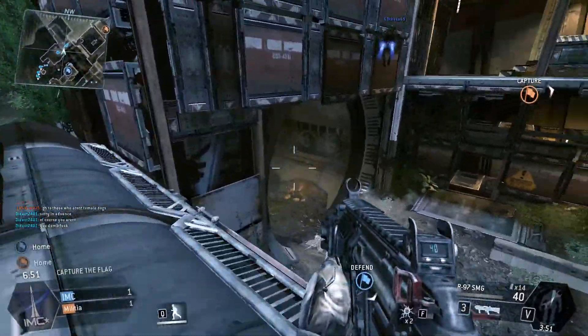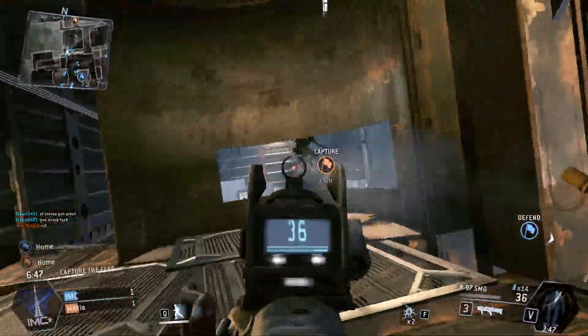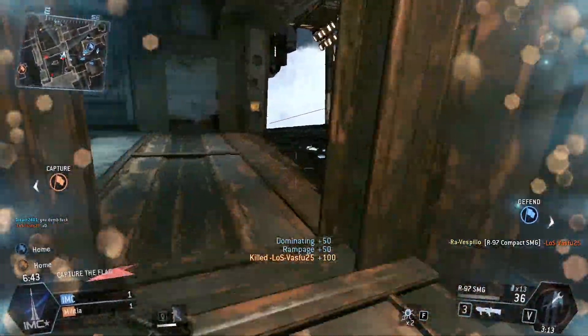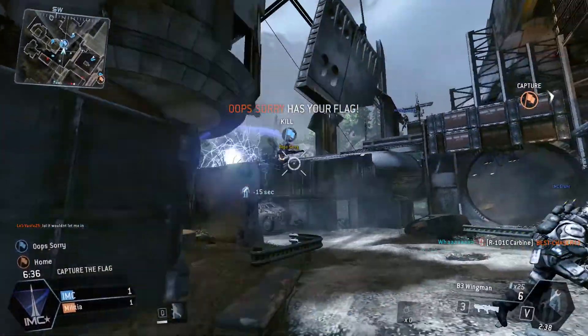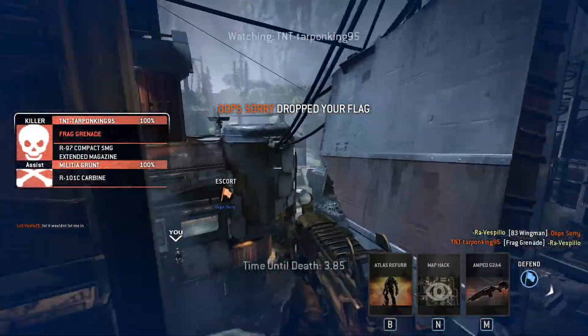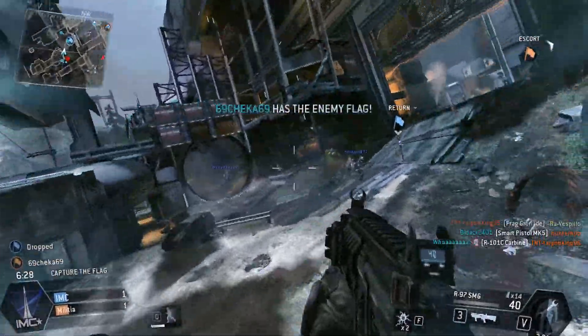So again — defense. Push out first because we always want to be on the hunt for those kills. Don't over-push or don't go crazy. We've got to stop this forward progression and get the flag return.